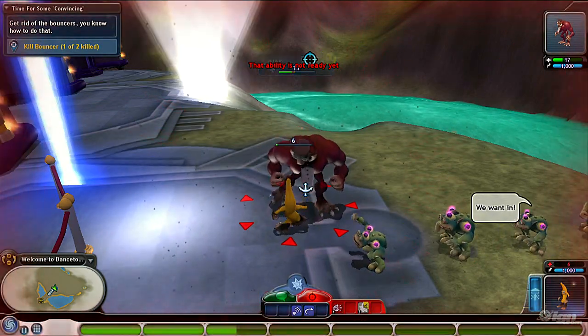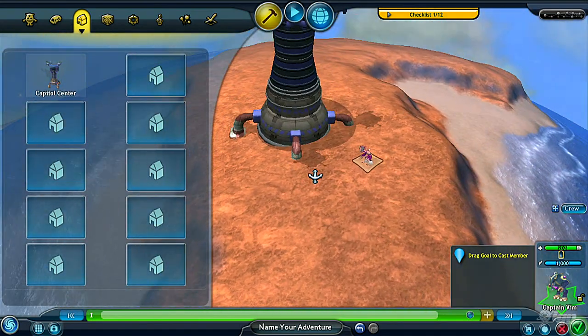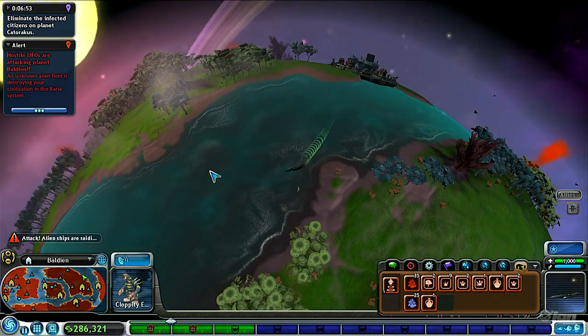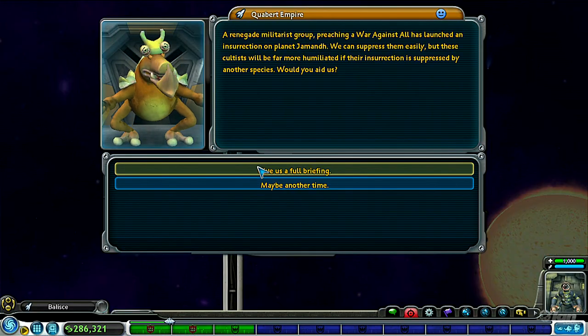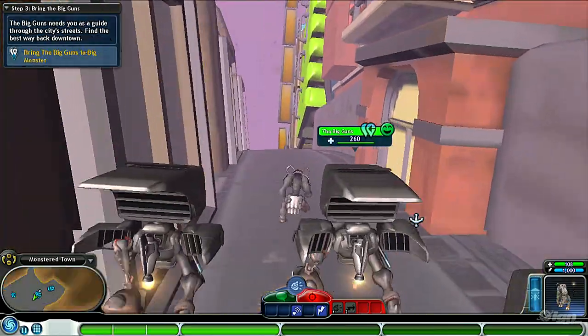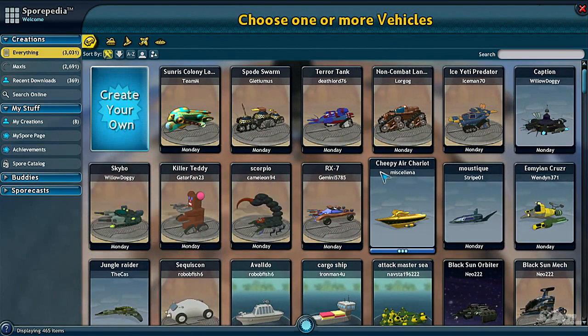Galactic Adventures really beefs up the space stage, and while that's great, it sort of highlights the expansion pack's weakness. The space stage was already Spore's strongest stage, so while Galactic Adventures makes it better, it really doesn't do much to the other stages — like the Cell stage, the Tribal stage, or the Civilization stage. Those are the sections of Spore that could really use some fleshing out.